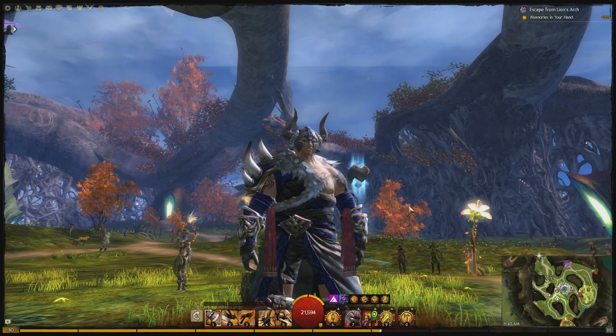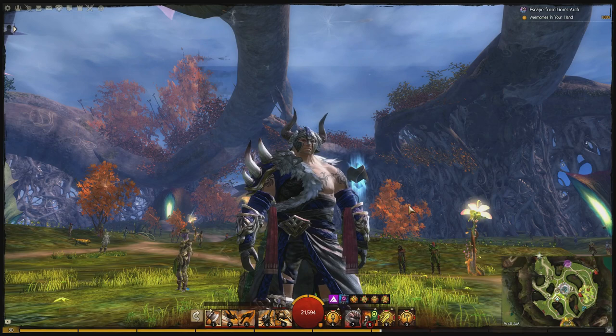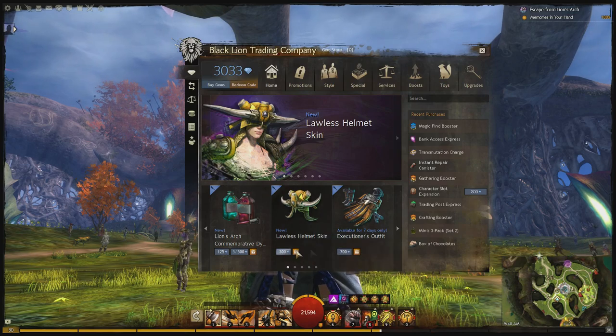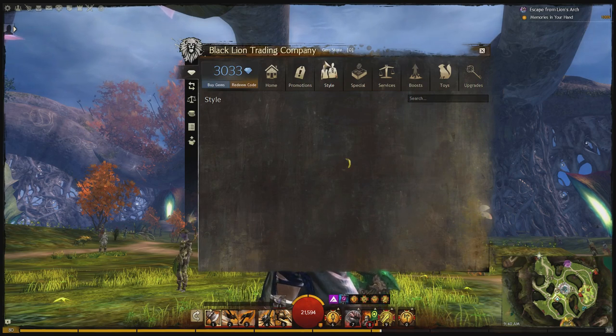Howdy folks, my name is Richie aka Bogotter and welcome back to another Guild Wars 2 Gem Store Preview. We have new items in the Gem Store, the Black Lion Trading Company. We've got this new Lawless Helmet Skin, which is available for 300 gems. We also have a shoulder pad that goes along with that, also for 300 gems.